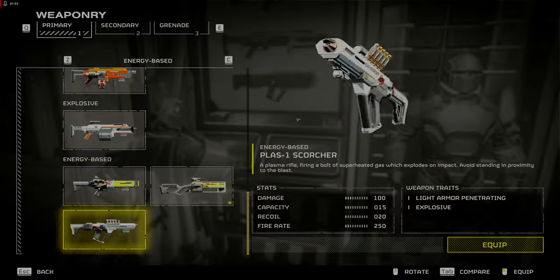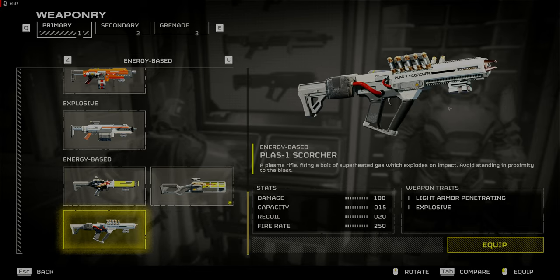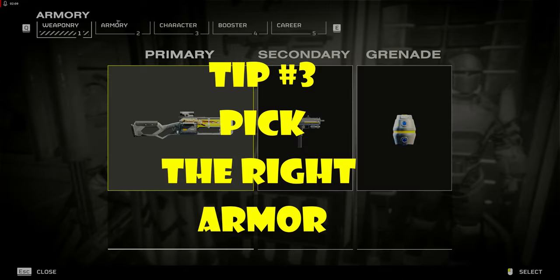The Plas 1 Scorcher is another good choice with its explosive rounds. It can handle striders and medium targets better, but lacks ammo capacity. For this mission I will go with the Last 16 Sickle.